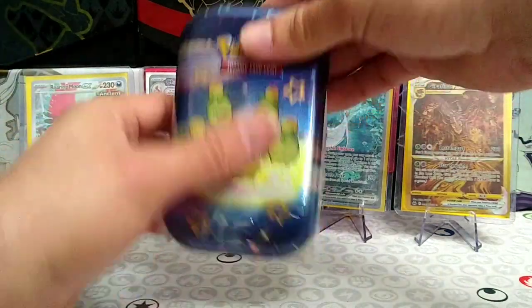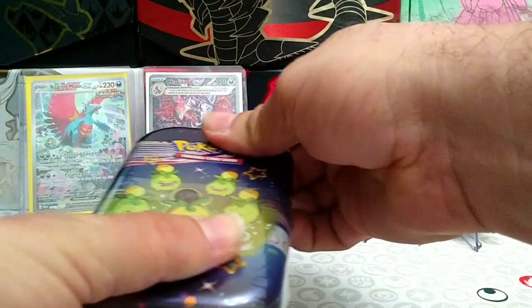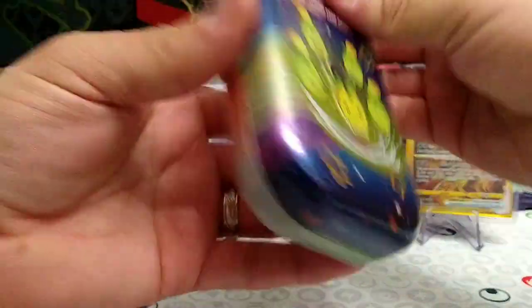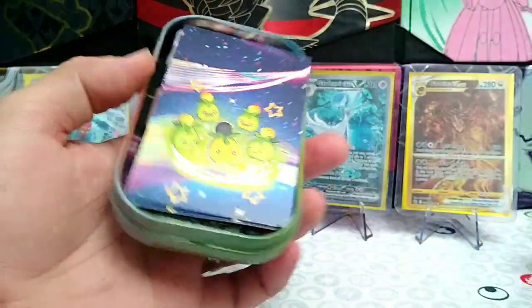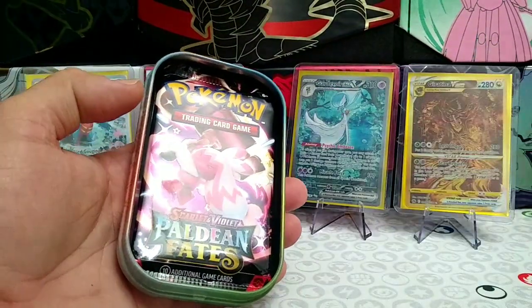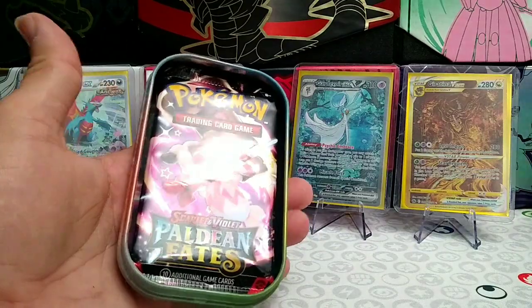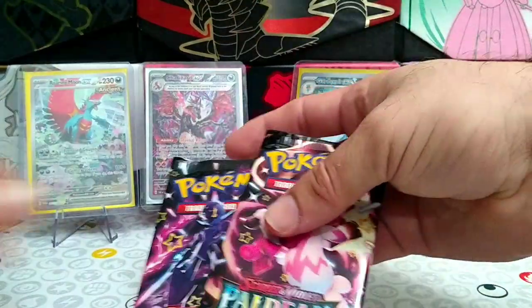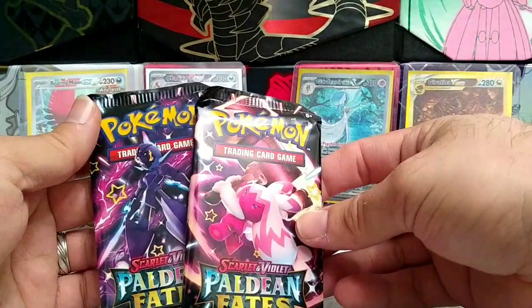Hey guys, welcome back to the channel. Today we have a Paldean Fates mini tin with the shiny Snom artwork on it. We have our little card and our sticker, our two packs of Paldean Fates — one with the shiny Tinkatink and one with the shiny Ceruledge.